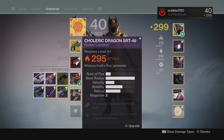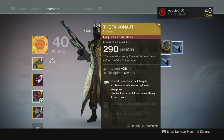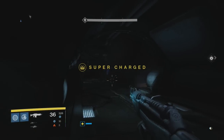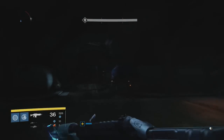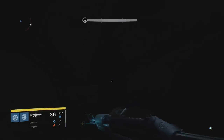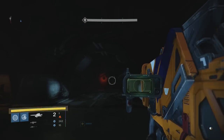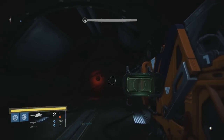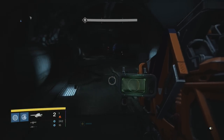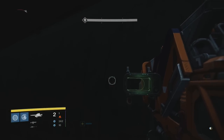Yesterday I did get a couple of exotics — this one here, and I believe I got that Titan helmet that everyone's after. Anyway, you guys are going to want to wait five minutes. I suggest going to a corner and doing something — wash dishes, do some chores, clean your room, whatever you need to do. Come back in five minutes and kill him again.